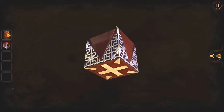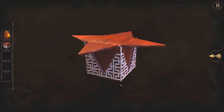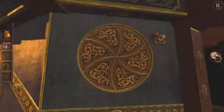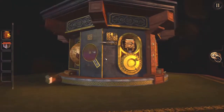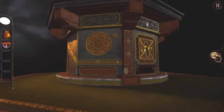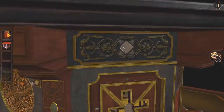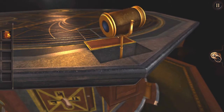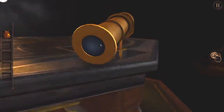This is indeed a box. A box that turned pointy. So now I've got a pointy box — where is a slot for a pointy box? On top. Oh, there it is. Pointy box gave me a telescope.